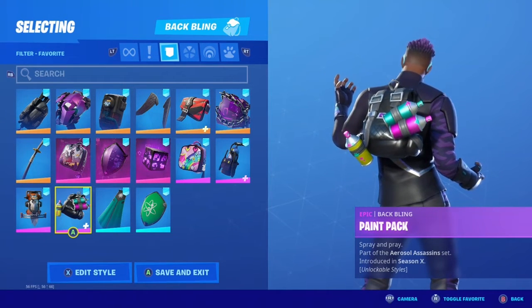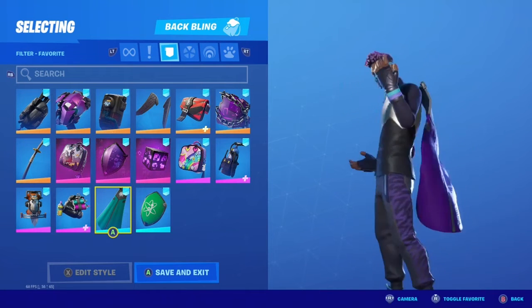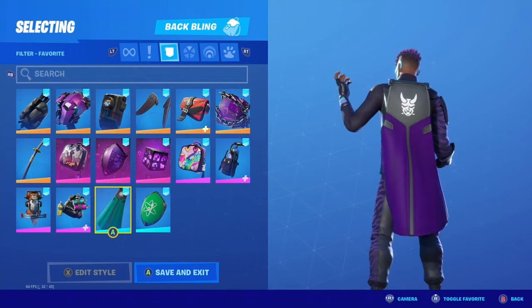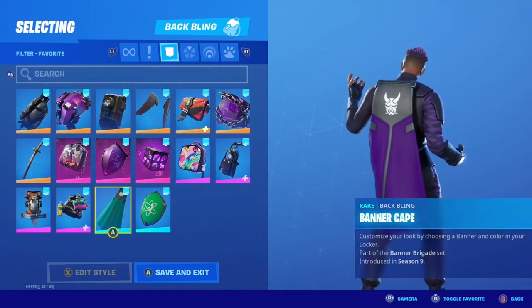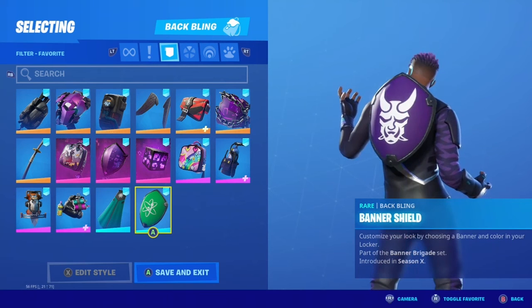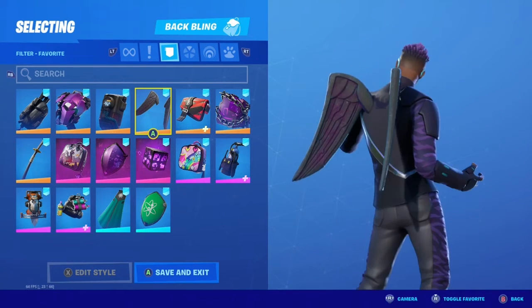This was the style I thought went best — it's the darkest style with a little bit of pink in there. We've got the Banner Cape, and I think the colors on this match the most. I tried to pick the best color since there are a lot of purples. We also have the Banner Shield — let me know in the comments below which one you guys think is better.